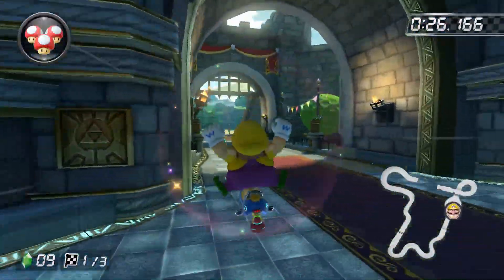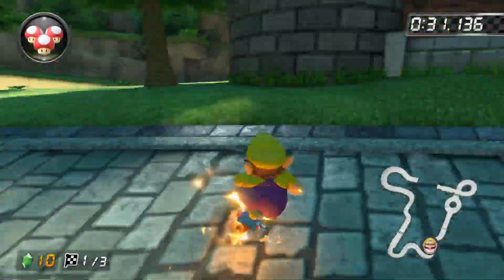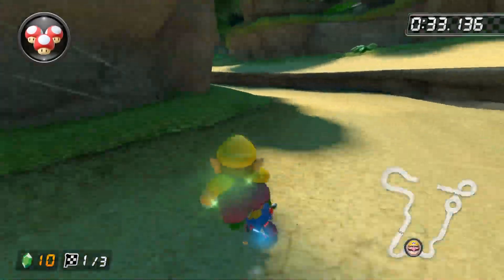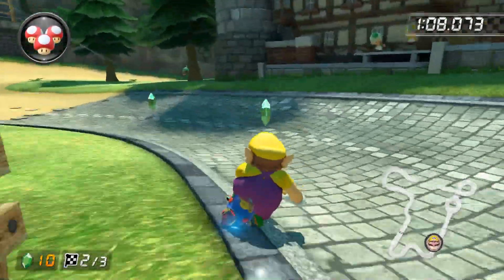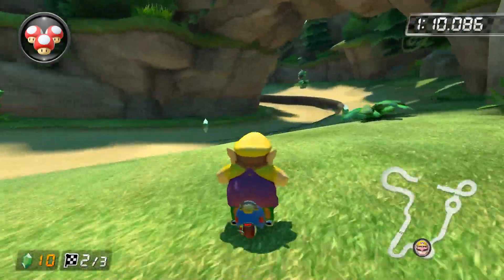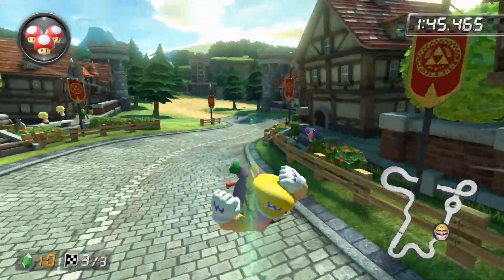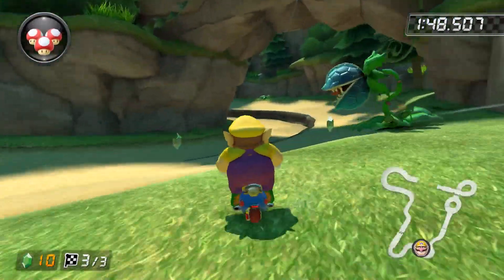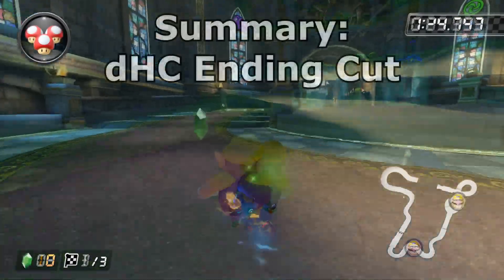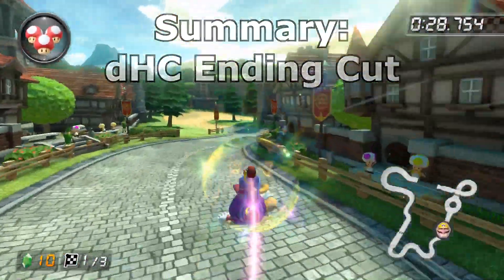Another easy but super important shortcut is the Hyrule Circuit Ending Cut. It can be a little tricky to learn if you're inexperienced with the game, but once you get the hang of it, it's pretty easy. The easiest mistake to make is simply hopping too late, but once you make it a couple times, you'll be fine from there. Another important thing to mention is that on lap three, you'll have to position yourself a little more to the left after the shortcut because of the plant. Taking the shortcut as tight as possible on lap three will only lead to you getting screwed over by the plant.